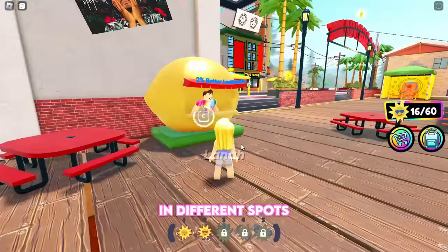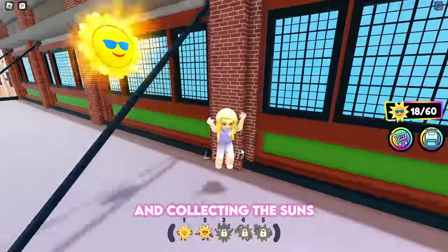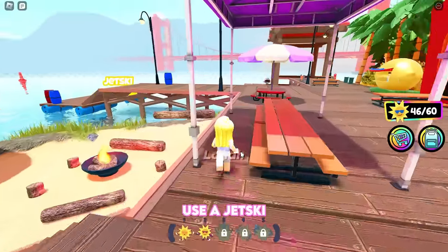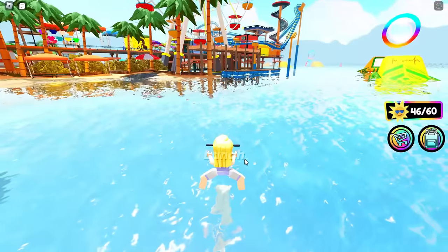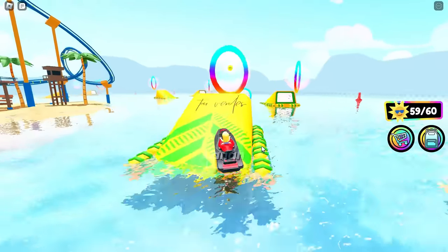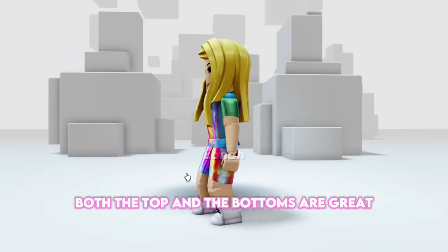There are several lemonade stands in different spots so you can easily find one. Keep looking around the map and collecting the suns. Once you've collected all of the suns on the map, use a jet ski to collect the remaining suns on the beach. Collect the suns by going through the circular shapes. The items are in your classic clothing — both the top and the bottoms are great.